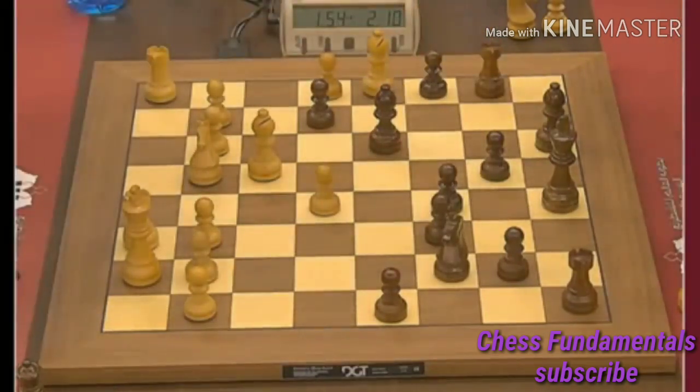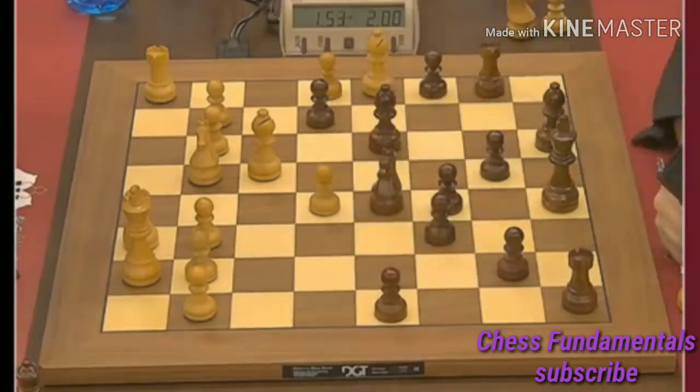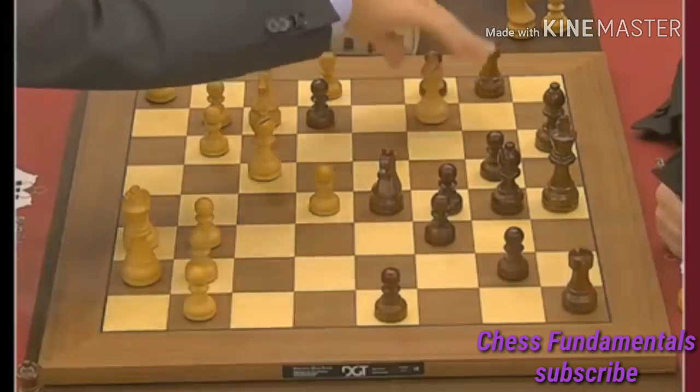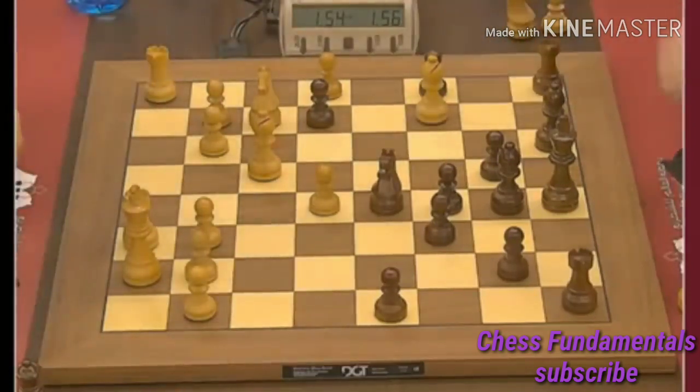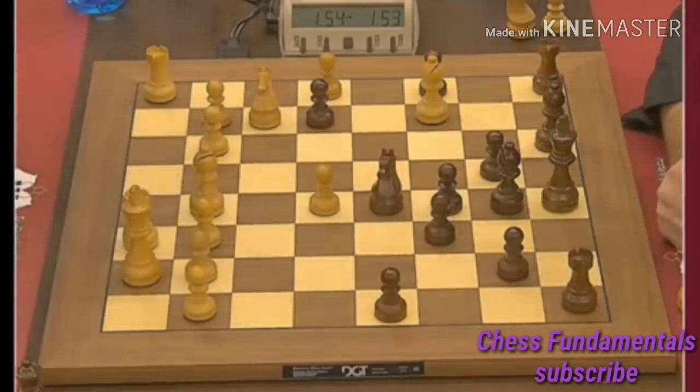Bishop has no moves at all. It pressurizes the b4 pawn. Knight e5, now the knight will go to c6 later on. Knight b3, bishop back to e7 — nothing wrong with it. I kind of like it, though — bishop b6 and a5. I still sort of like the position. Maybe bishop e2 was played to keep the bishop — yeah, he decided to keep the bishop.